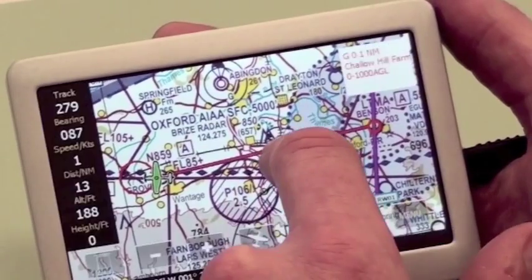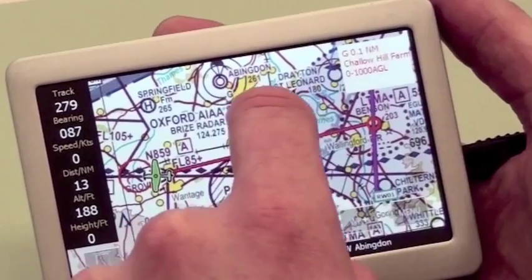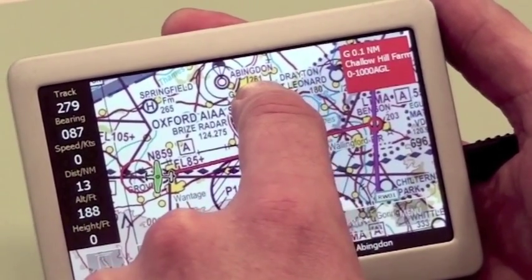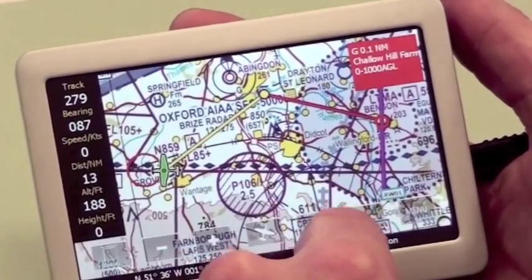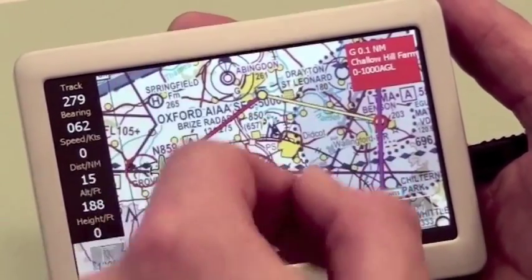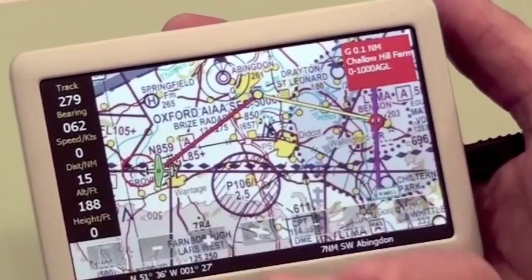We've got Ditka Power Station here, as you can see, and you'll recognise that from the CAA charts. I want to create a waypoint to the north of that. So I literally press my finger on the screen and press 'Insert Waypoint' — it's as easy as that. If I was to fly this route, I would select the first leg of the route, and when I hit the first waypoint, that would then activate the second leg of the journey.